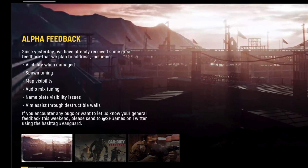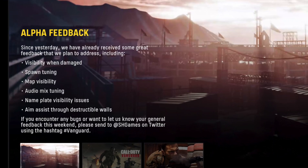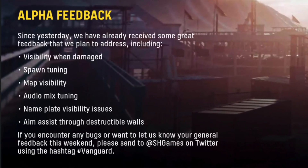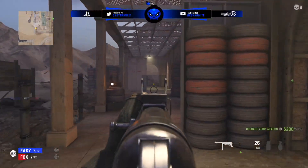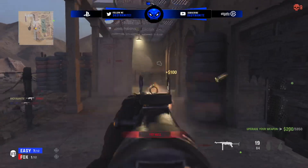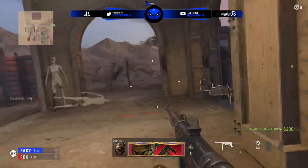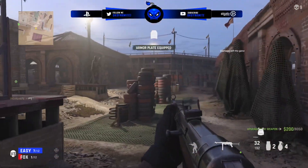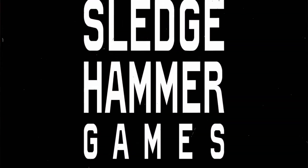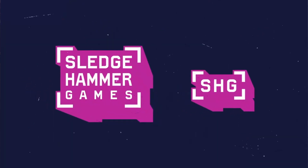This list includes visibility when damaged, spawn tuning, map visibility, audio mix tuning — which I'm assuming is referring to footsteps, since people on Twitter have said that the footstep audio is a bit too low — and nameplate visibility issues, since you can see people's nameplates through walls, which is a bit unfair. They've also mentioned to tag them on Twitter at Sledgehammer Games with any positive and respectful criticism you have of the game.